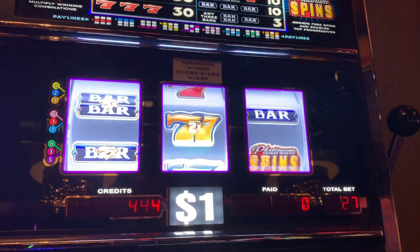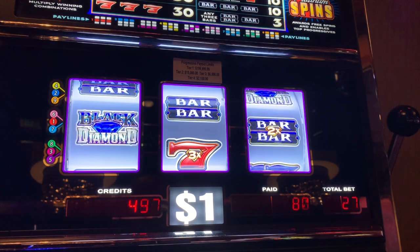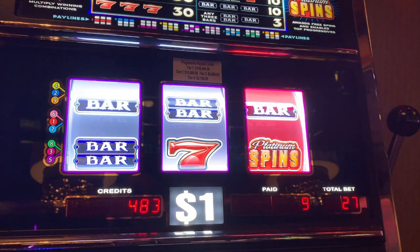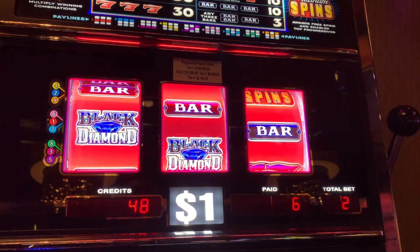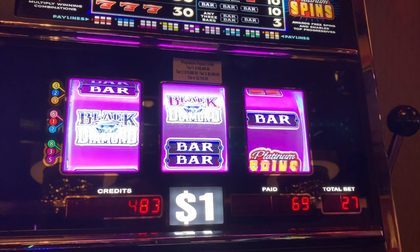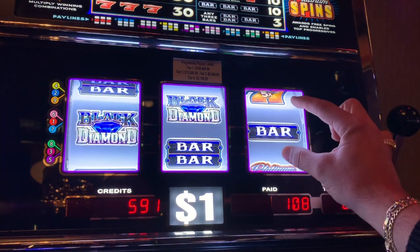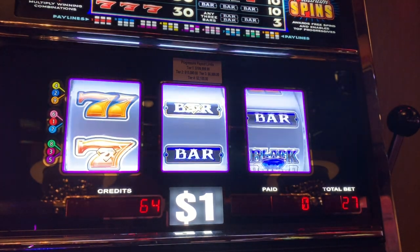We need something to happen here. Two times double bars there for $120. Oh, here are the free spins guys! We'll take that — single bars both ways, we'll only get three spins here. Single bars again, better than nothing. We ended up with a $108 win on Platinum spins. All we need is that Platinum spins thing to come out on reel three for the three extra spins — pretty cool feature.